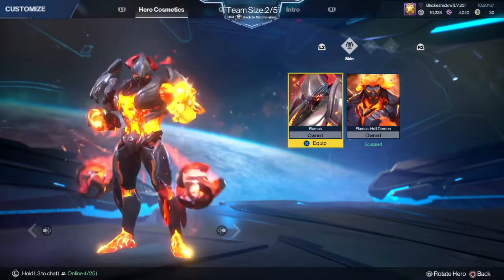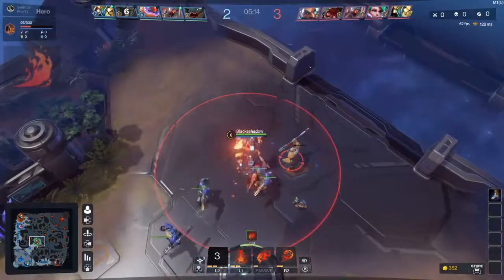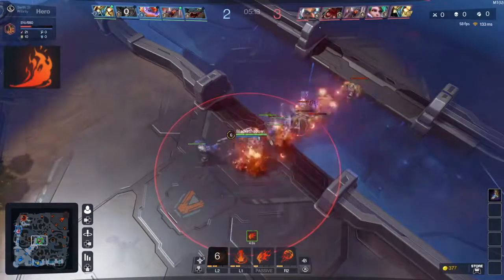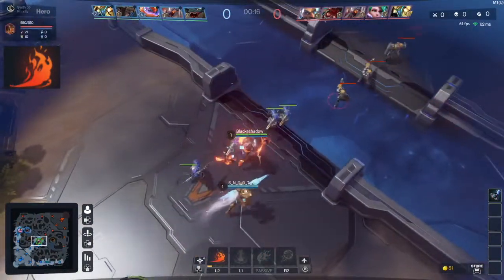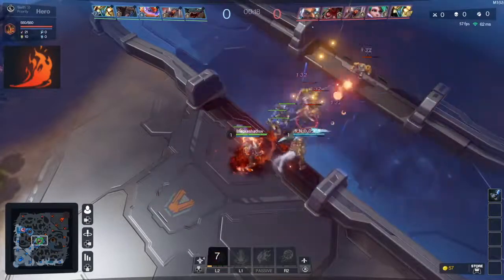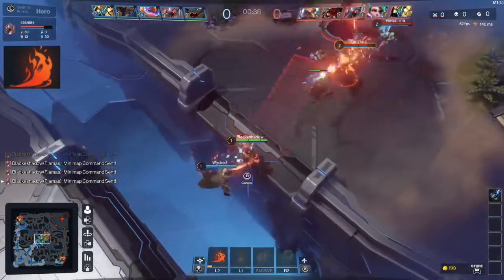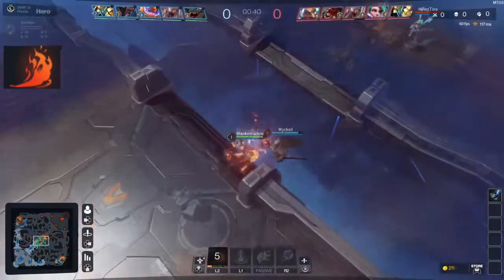So without further ado, let's go ahead and jump right into it. Flamaz's first ability is Inferno. The way this ability works is that he throws a wave of fire in front of him that damages all enemies in the wave's path. It does have a small travel time, but it's not likely enemies will be able to dodge out of it. I recommend that you use this ability very sparingly early game because Flamaz doesn't have that much mana early game, and even mid game